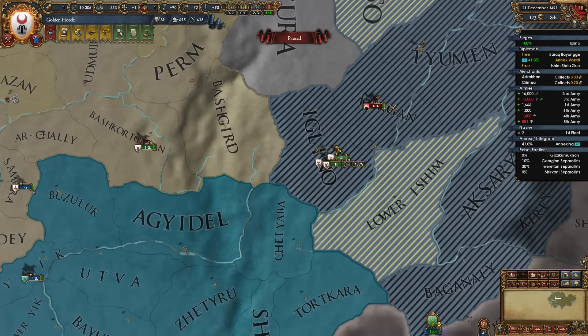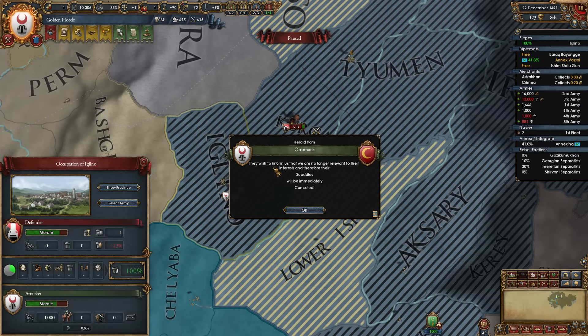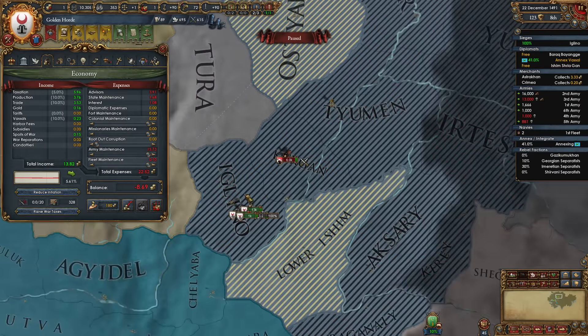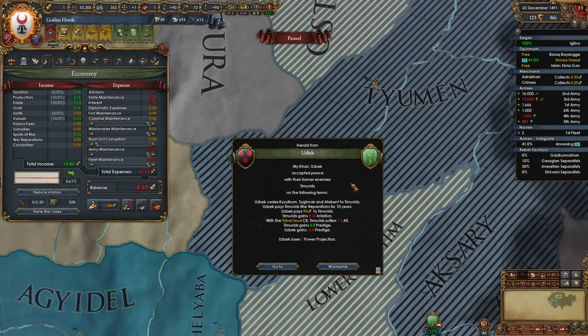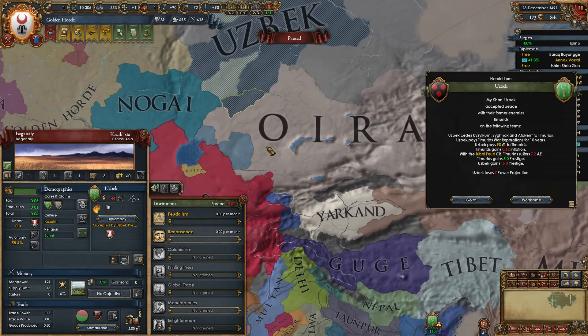Let's go ahead and speed 3, dive back into this war here. We're trying to take over Uzbek and deal with these bastards. The Ottomans wish to inform us that they no longer think we are relevant to their interests and therefore cancel their subsidies. That's not good because they were one of the primary reasons why I was not losing money. That's what happens on occasion when you reload the game.